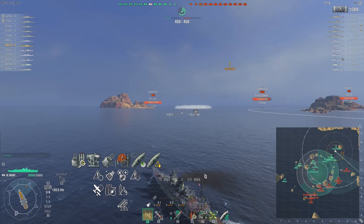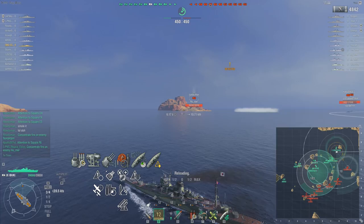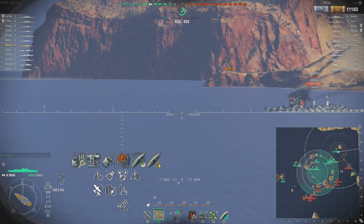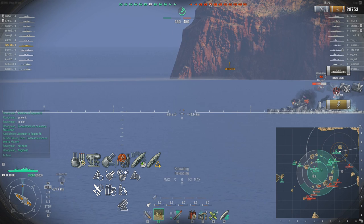AP on a broadside target is pretty damn good, and you're going to see right here why it's so good. The Edinburgh is showing a perfect broadside — this is when you want to do it. If you feel like the player is trending towards broadside, get that AP loaded and punish the crap out of him. Good, accurate guns, and the turret traverse is honestly right there with everything it needs to be at its tier now.